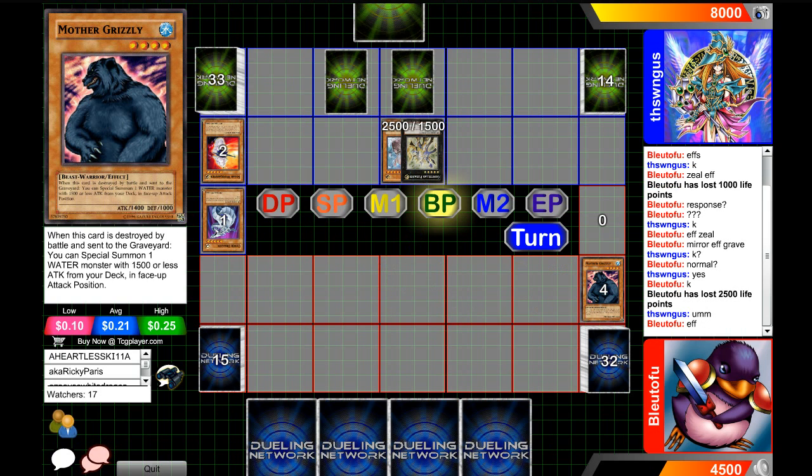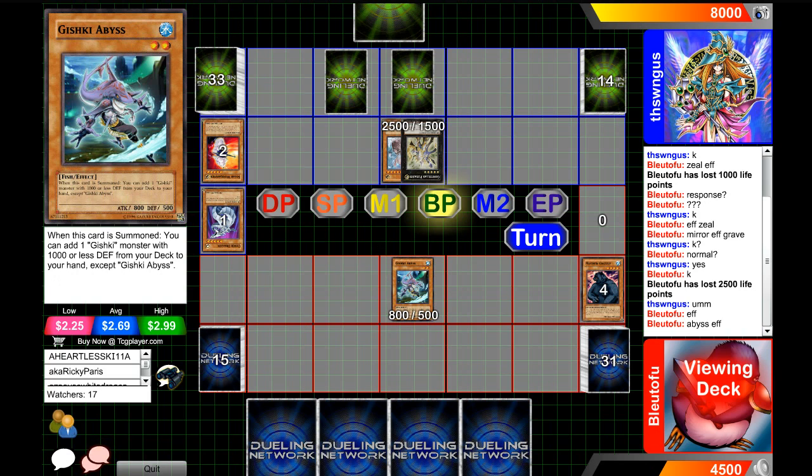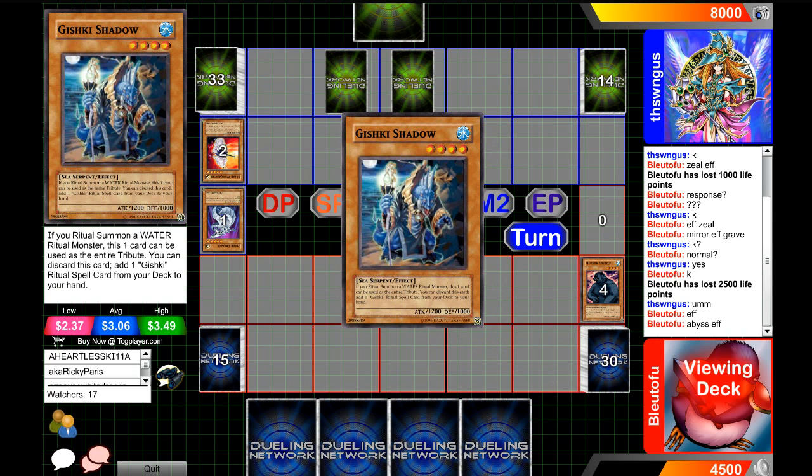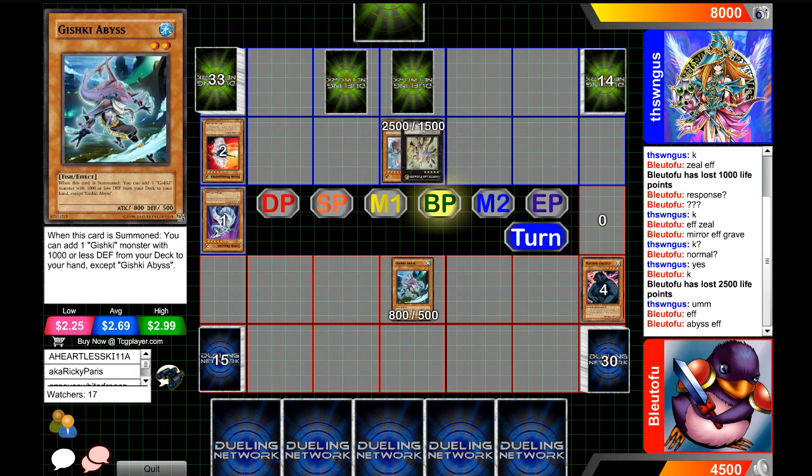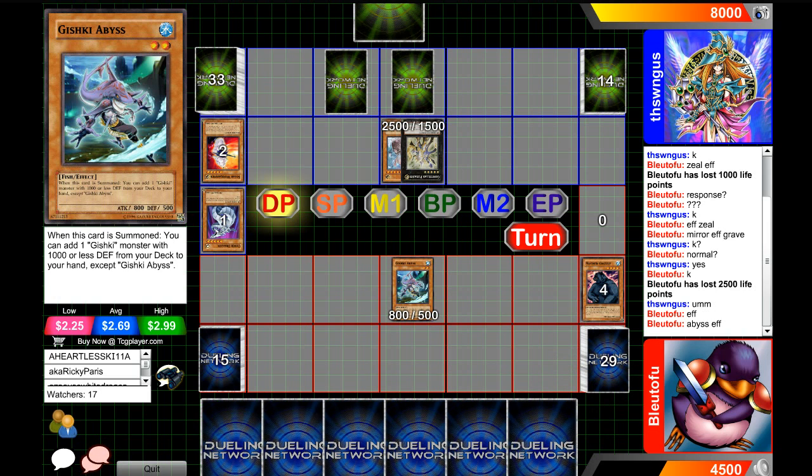It's a face-down Mother Grizzly. Now this card got printed as Secret Rare in Legendary Collection Yu-Gi World. And he's going to Special Summon Gishki Abyss. What does this card's effect do? You can add one Gishki Monster with a thousand or less defense. Pretty good — that's a pretty good searcher card, although it doesn't have very good attack or defense.